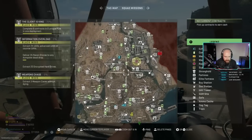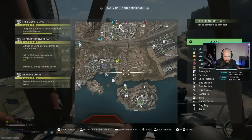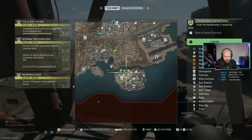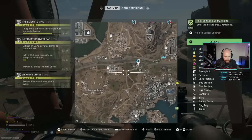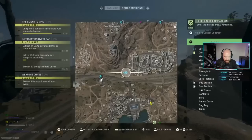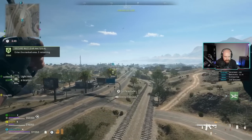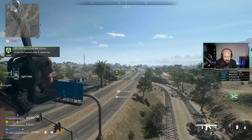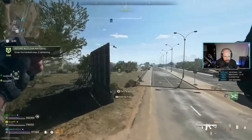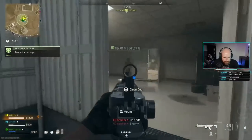The Client is King asks you to complete eight contracts in eight unique points of interest in one deployment. The key thing is the contracts don't have to be unique — unlike that Legion mission — so you can do HVT contracts in all eight locations since they're super easy. Radiation contracts are also great because once you've picked up a geiger counter once you don't need to do that again, making them very quick. Just make sure you're doing contracts in different points of interest, pick missions you can do fast, and then immediately get to the next point of interest. This shouldn't give you too much trouble.